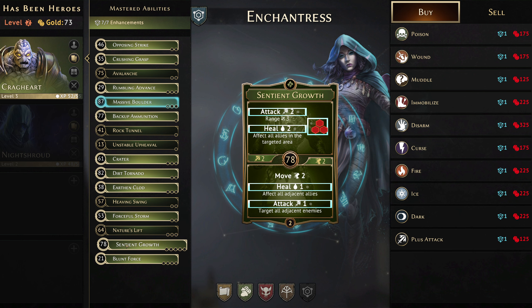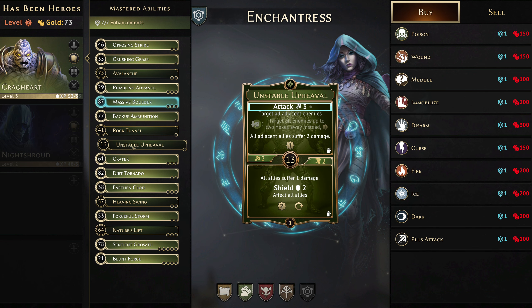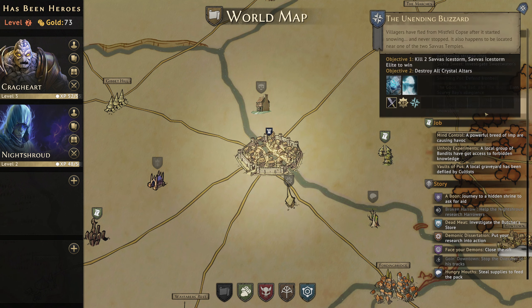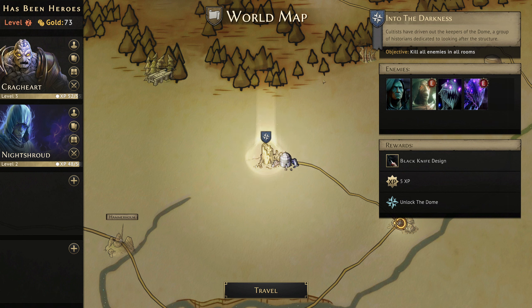There are some options like adding range with Nature's Lift, but that's another burn augment — it potentially means the Crag Heart isn't the right choice for going back to that Unending Blizzard. So we're going to go somewhere else. I think it's going to be good to go somewhere where it doesn't matter too much about piercing, where high damage is going to be useful — cultists have driven out keepers of the Dome, a group of historians dedicated to looking after the structure. Let's go and kill them all.